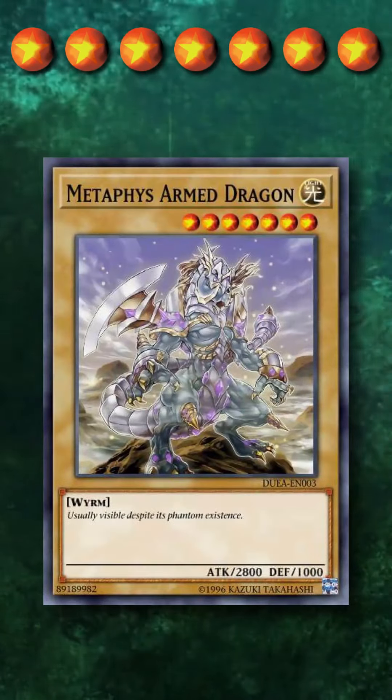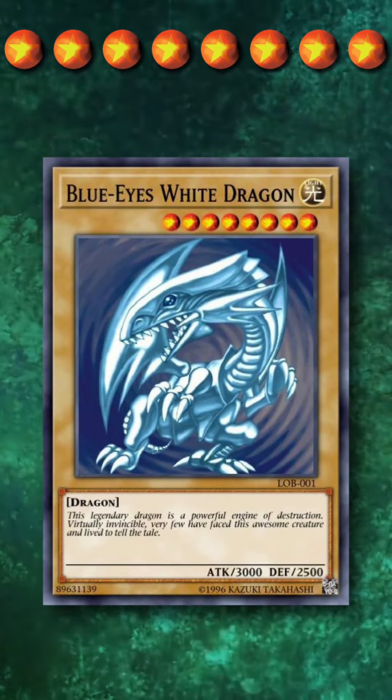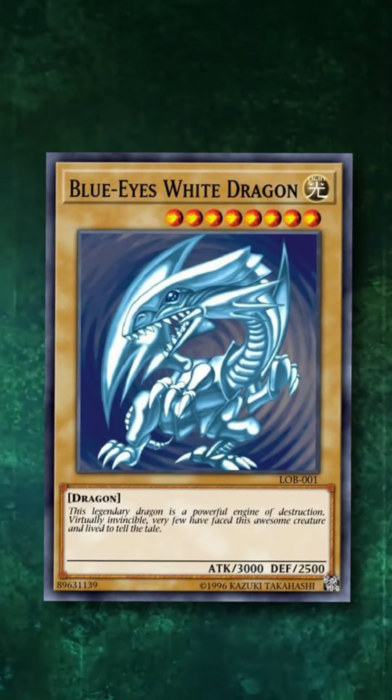At level 7, we have Metaphys Armed Dragon at 2800 attack. And at level 8, we have the Blue-Eyes White Dragon at 3000 attack, holding the record for the highest attack normal monster since the game's inception.